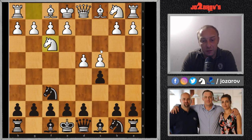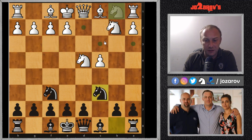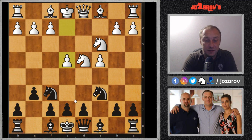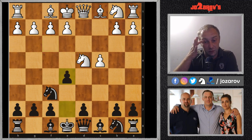After c takes d4, knight takes on d4, if you try something like knight on c6, knight on c3, bishop on g7, and now e4 — we have this Maroczy Bind setup. It's really an annoying game sometimes to play against the Maroczy Bind. In this particular variation you'll see how to avoid these types of lines. Goran played the most aggressive move: e5.